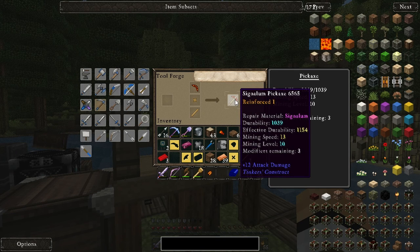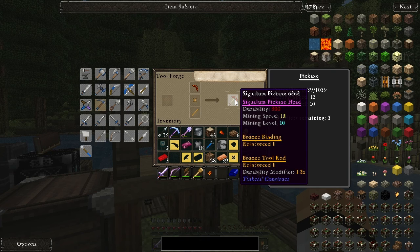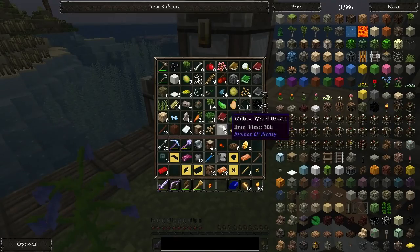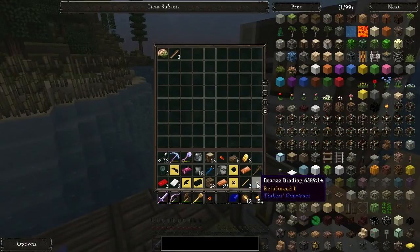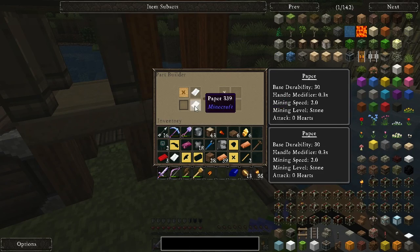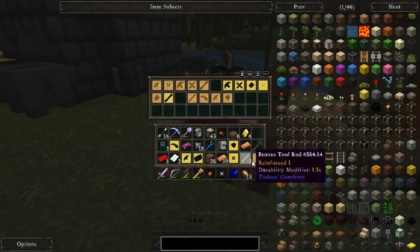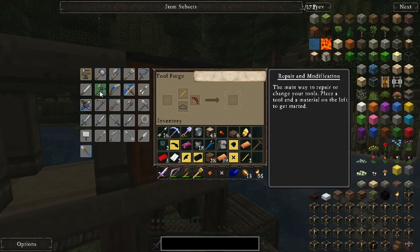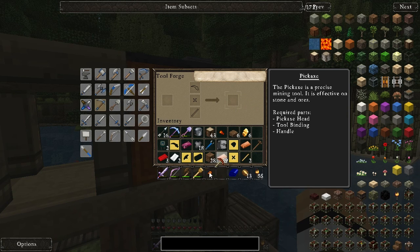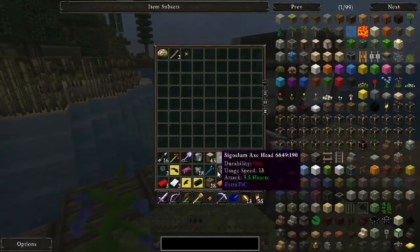So that's a signalum pickaxe with bronze on the bottom as well - two reinforcers. The bronze binding doesn't actually change the modifier so we might as well make the binding paper. I need paper - so it actually doesn't change anything. I haven't played modded in a while. Might as well just chuck this on then if it's not going to make any difference. Sweet - reinforced one, should be good. And the durability doesn't change. That's a lot better for a pickaxe than our diamond - we'll keep that around for anything else.